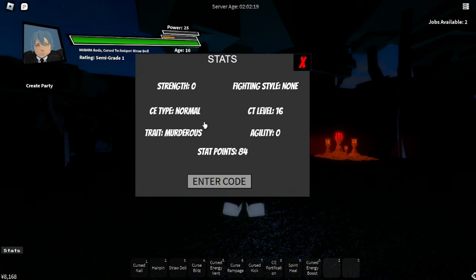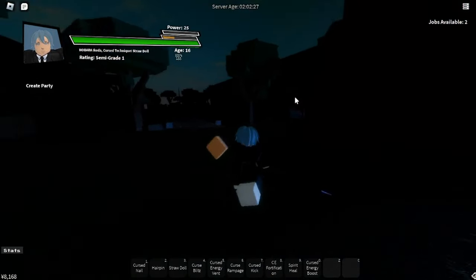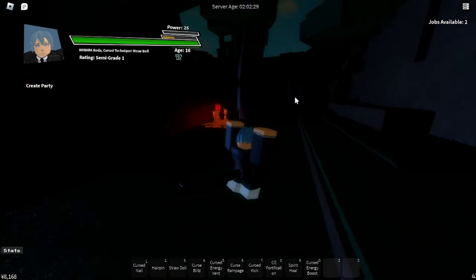Another thing you can spawn with is your cursed energy type. I have Normal, which is the standard one. I also have the trait Murderous, which gives extra XP. To find out what each cursed energy type does, there is a trailer that I will link below.